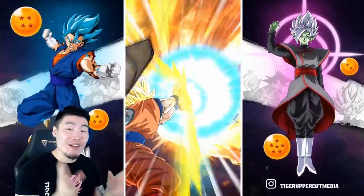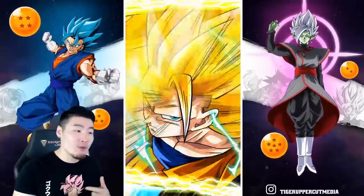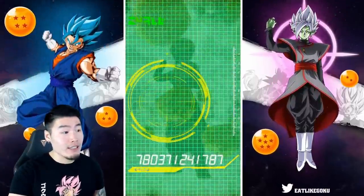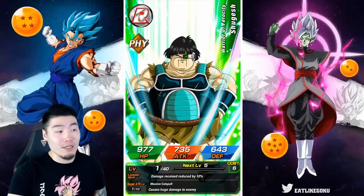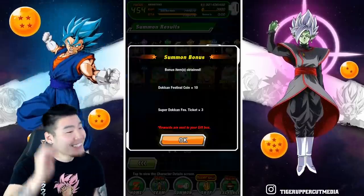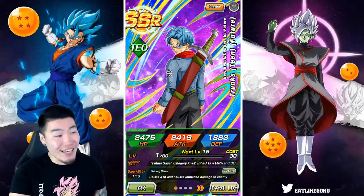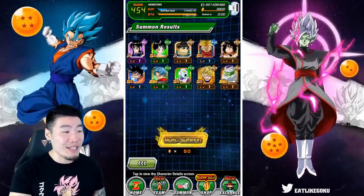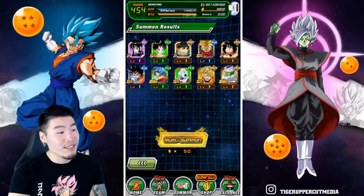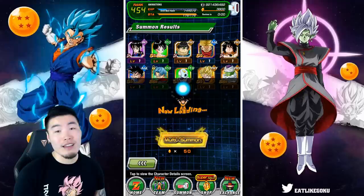Three copies of Tech Vegeta Blue already! One copy of Tech Trunks — let's go for the rainbow. Hercule on Boo is still very much available after the update. There is a new Hercule on Boo type animation which is the Trunks and Mai combination, which we haven't seen yet. Even though Hercule on Boo is an older animation, it can still get you the Tech Trunks on the Tech Trunks banner — pretty solid.